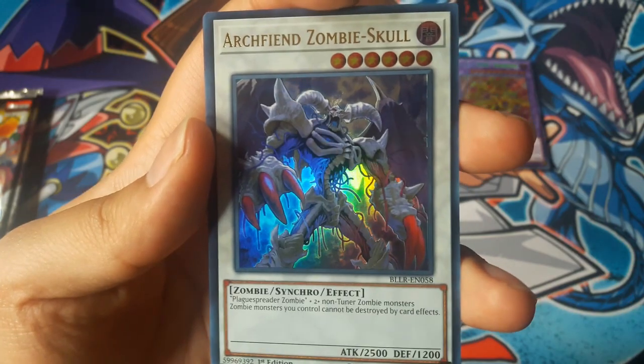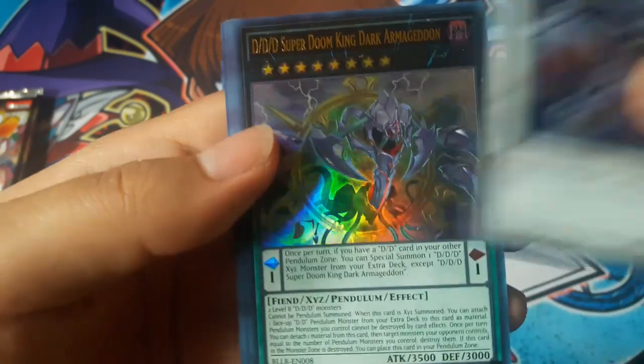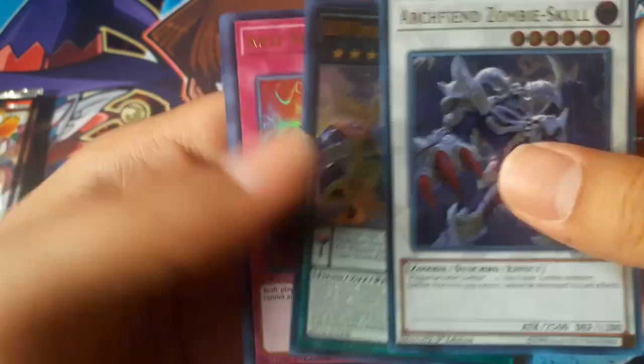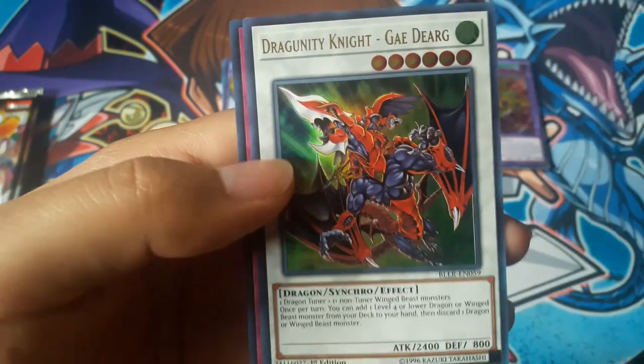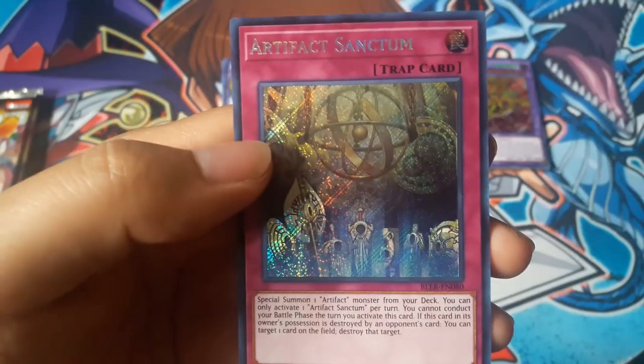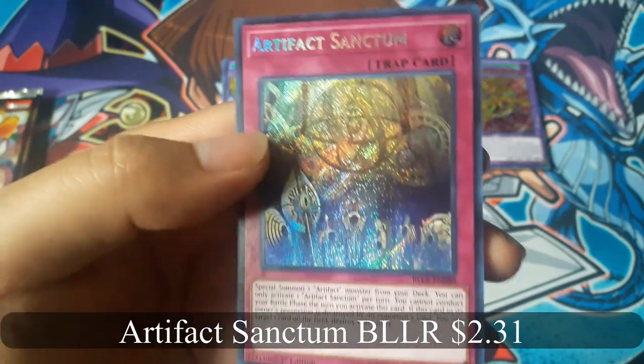Archfiend Zombie's Call — I kind of like how it looks, it's awesome. Oh, that's a nice one! Arna Franked Sanctum for a secret rare.